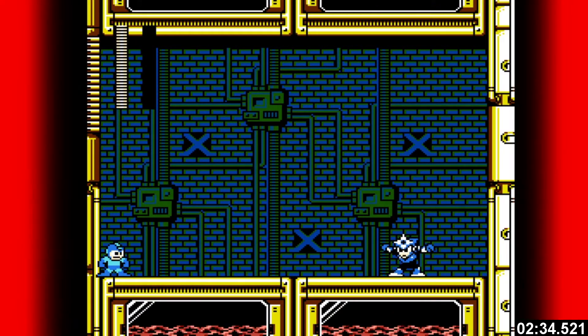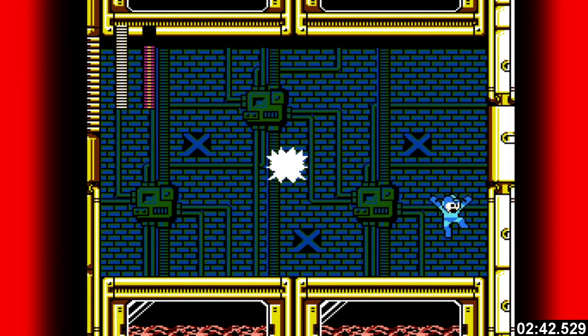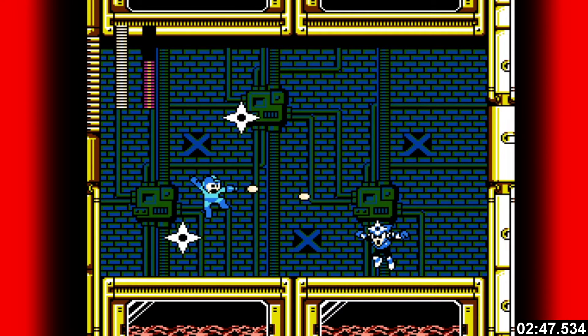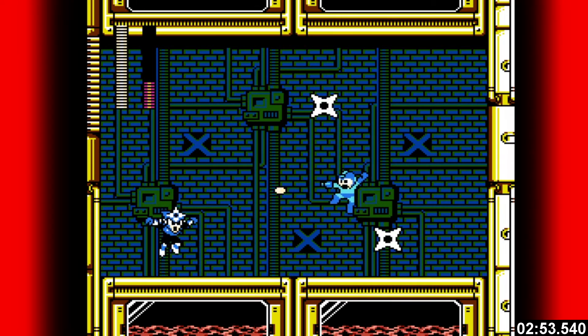Shadow Man is pretty tough, so pay attention. The first time he jumps twice and then either throws two shadow blades or does a slide attack. If you can keep a certain distance between you and Shadow Man you can manipulate his behavior into throwing the blade instead of just having to guess. It's subtle, but the best way I can describe it is to keep a medium distance. Remember, he jumps three times before attacking.